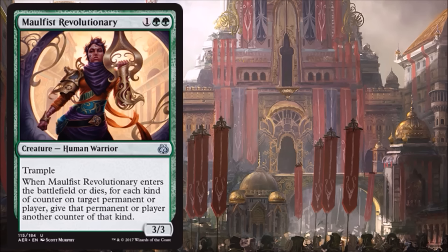Malfist Revolutionary is another nice trample beater for Limited at 3/3 for three. Green has a theme of adding +1/+1 counters that works great with other colors — we've seen it replicate in blue, and there are great double-strike creatures in red. Even within green itself there are creatures with trample to get advantage from this ability. This one takes it a step further: when it enters the battlefield or dies, you get a watered-down version of proliferate — for each kind of counter on a target permanent or player, you give that permanent or player another of the same kind. This can hit +1/+1 counters, loyalty counters on planeswalkers, even energy counters. A lot of versatility — great for Limited, and another strong uncommon in a set full of great uncommons.